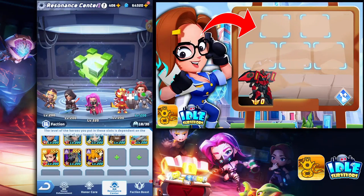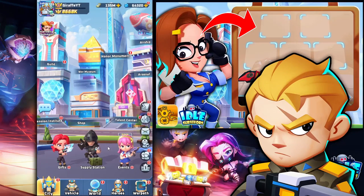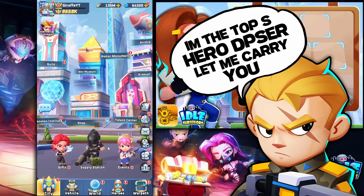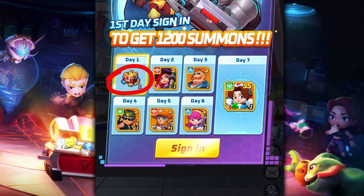Your lineup will consist of mostly S heroes, maybe one or two double-S heroes, depending on your spending habits and luck. Starting out after the tutorial, once you get Imperial Captain from your summon, you'll take advantage of your seven-day login heroes. Day one you get a 1200 recruitment box for summons — not all at once, these are spread across 100 days.